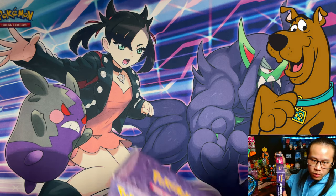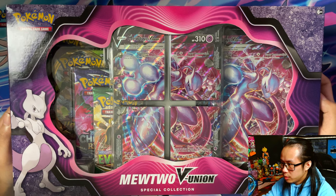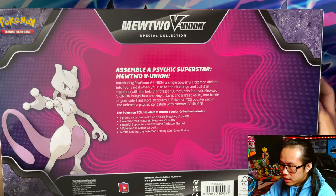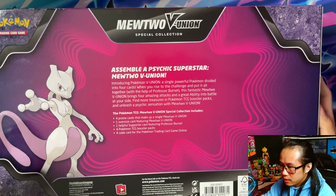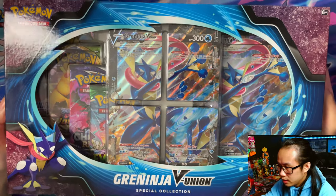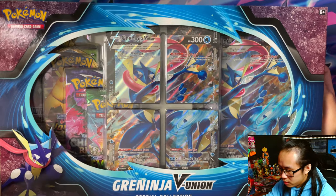So the first one we got is the Mewtwo vUnion Special Collection. These are so nice, especially this Mewtwo one, I love it. Next up we have Greninja - another nice one, probably the second. These are in order of what I prefer as well.